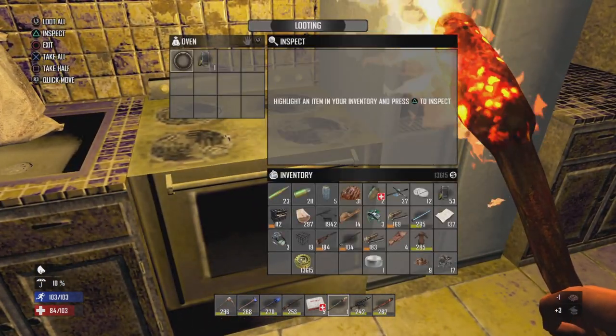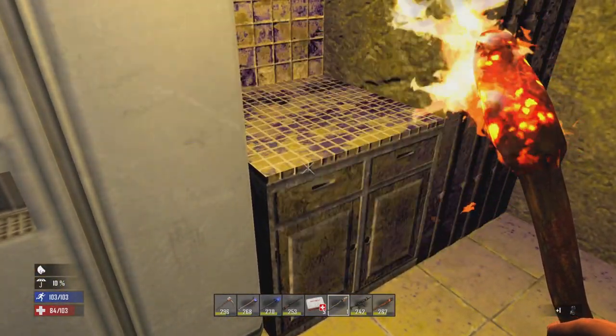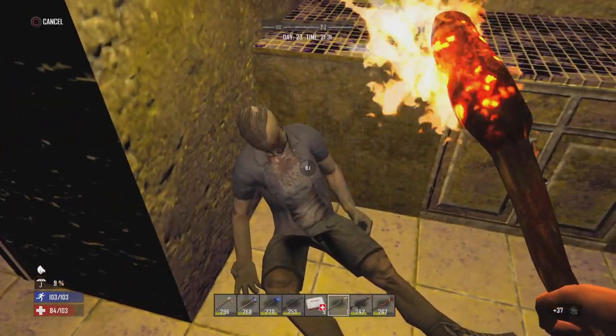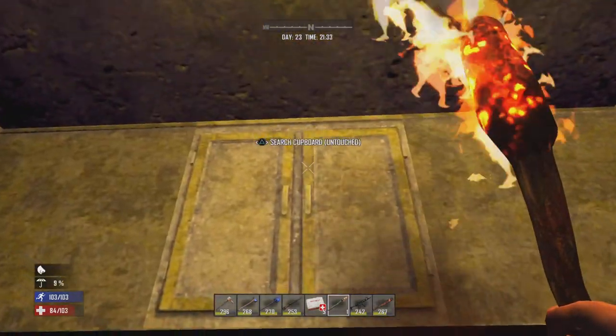If you have steel tools unlocked in your world and you find really low-quality ones, you just don't want to repair them at all. Just scrap them - they're really good for 300 iron.